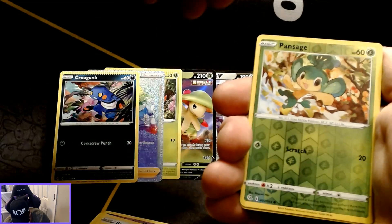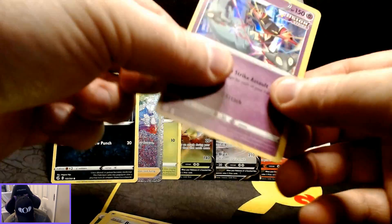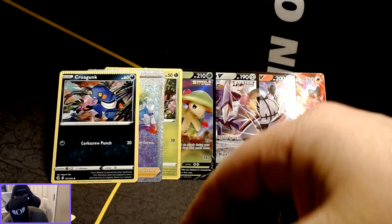Okay, Pansage is the reverse holo and the rare card is a Dragapult holographic.